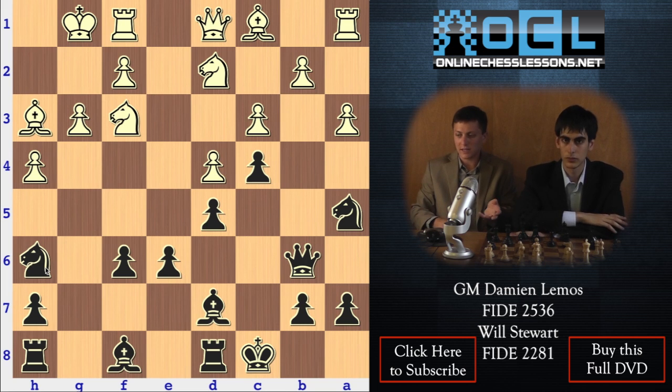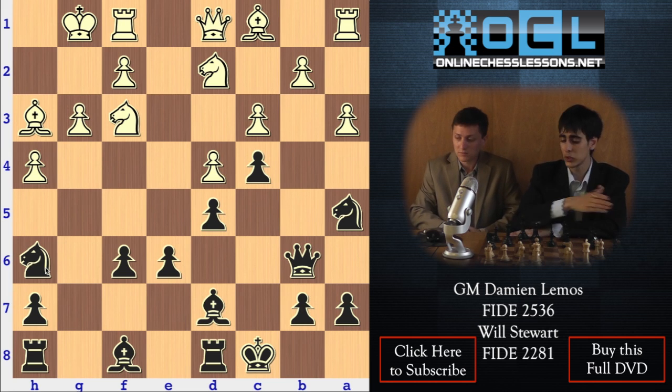So after Nh6, it looks a little strange — the Knight on h6 here — but the Knight's got a maneuver. This position is a little strange, honestly, with the pawn on c4. Previously it was like a drawish-looking position, but right now it's quite open; there's quite a lot of play.